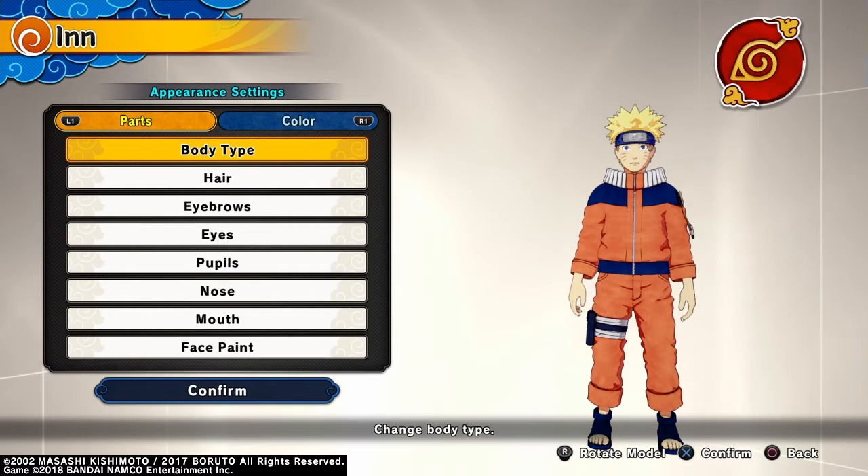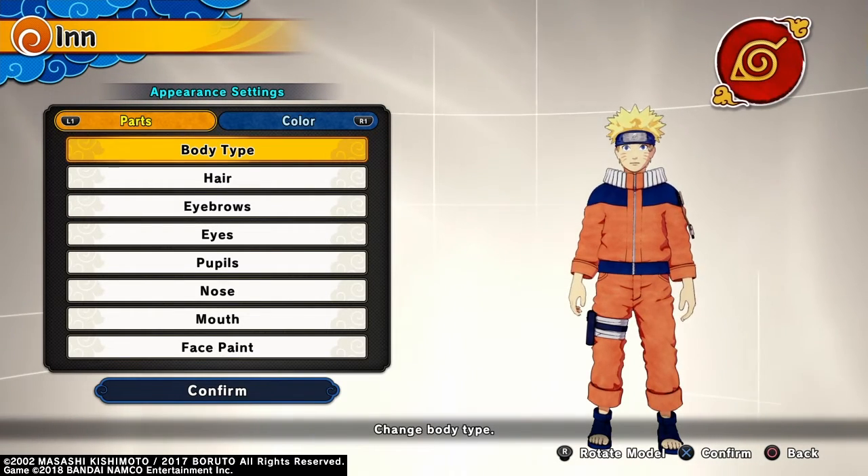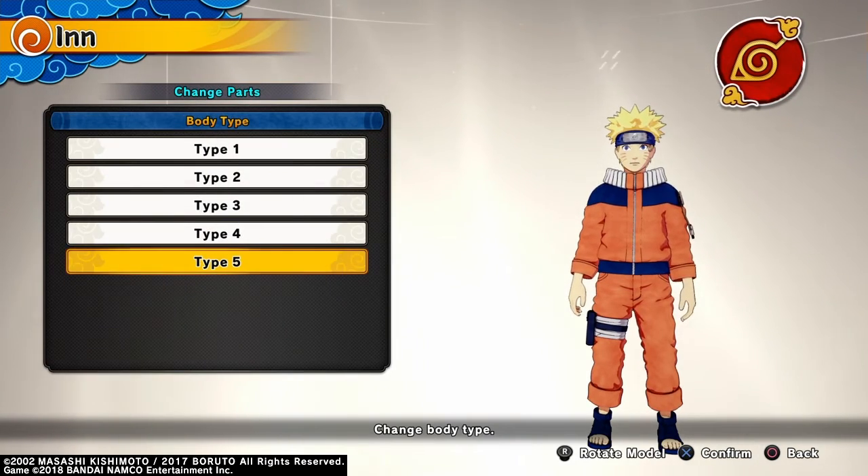This is Drunk Sandberg again with another character creation. Today I'm making Young Naruto on Shinobi Striker. For the body type, I give him body type 5.